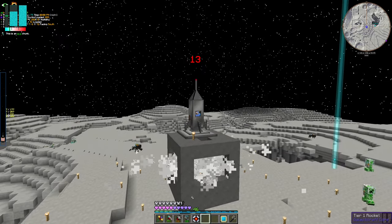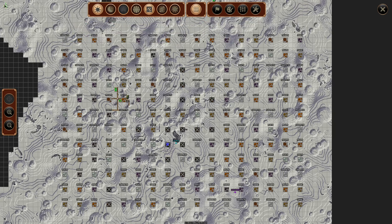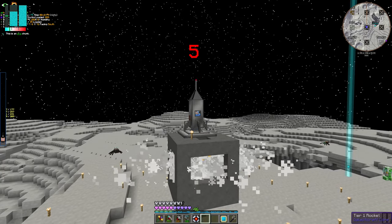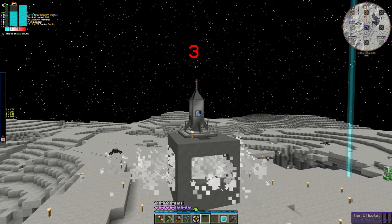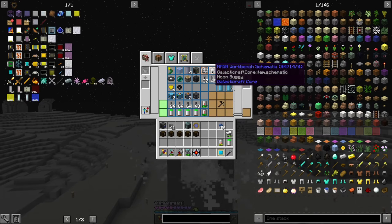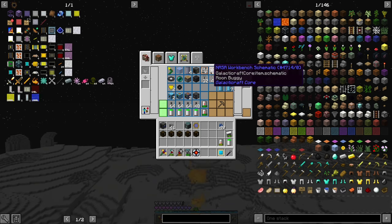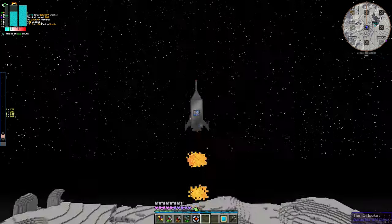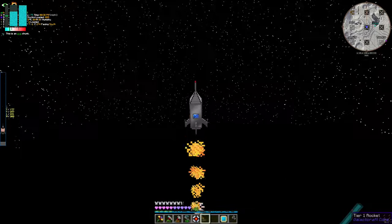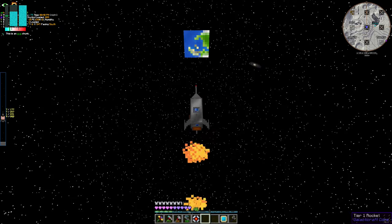We depleted a lot of ore veins, so we're probably not going to need to go to the moon for a while. I also found another dungeon, and we now have both of those workbench schematics. Now, off we go to the blue marble called Earth.